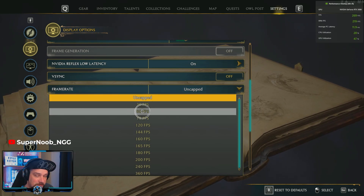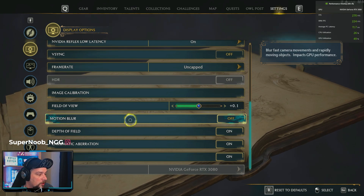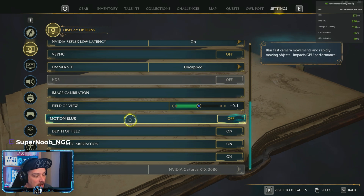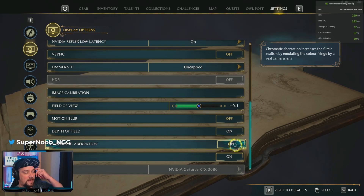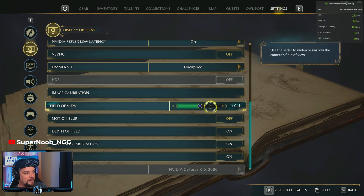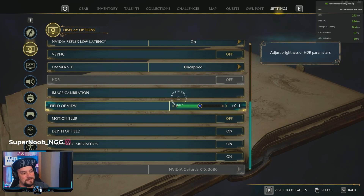Turn motion blur off — I don't know why they even give you an option in the game. Depth of Field — this right here is like looking through a camera lens, it'll even explain it right there. I left it at 0.1, but I pushed it to 1 here — we can bump it up to 20. My computer can handle it, but if yours can't, just leave it as is.